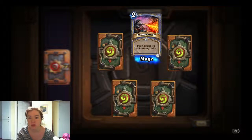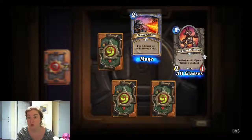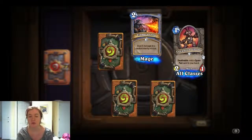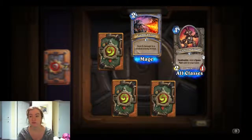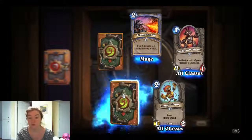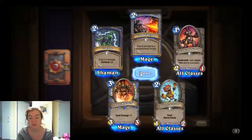Second pack: Flame Cannon for Mage — deal four damage to a random enemy minion. A 2/1 Mech with Deathrattle — Clockwork Gnome, which adds a spare part to your hand. We talked about spare parts before; it's like plus one attack, plus one health — it adds a random buff to a minion. Anoyatron again — we have two of them now. A Soot Spewer, and Crackle for Shaman — deal three to six damage, Overload one.